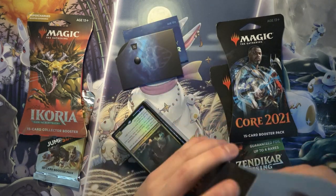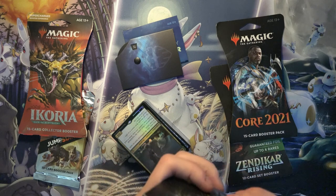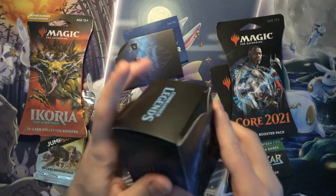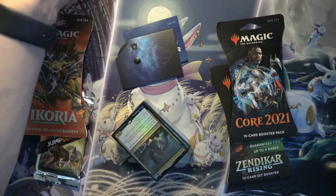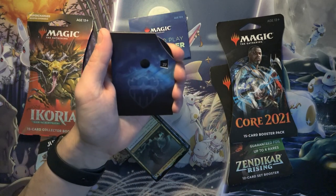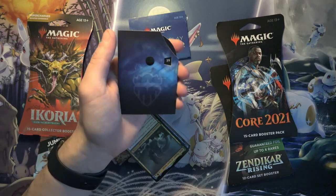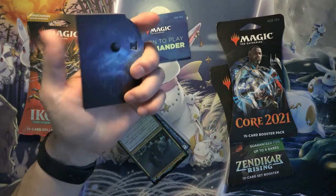It comes with a deck box. Looks like a pretty big one for a commander deck, which makes sense. But you're not going to really use this for storing your commander deck. And one of these life counters — I think I remember getting one of these when I got a brawl deck during Throne of Eldraine. Pretty cool, maybe I would use this.